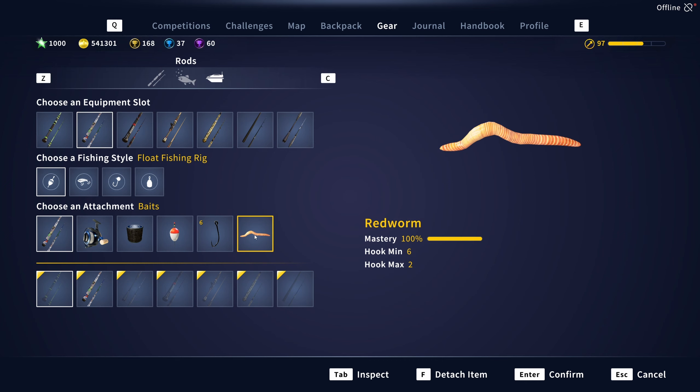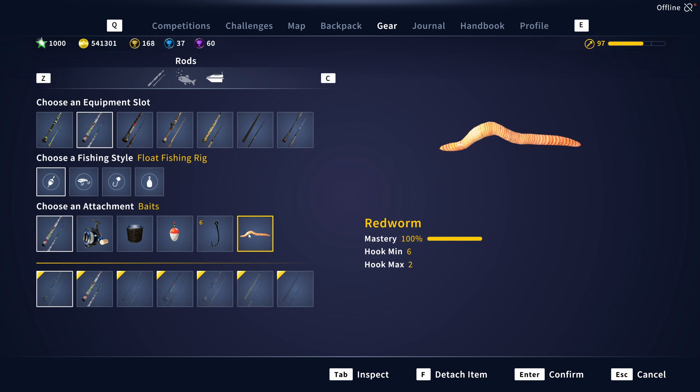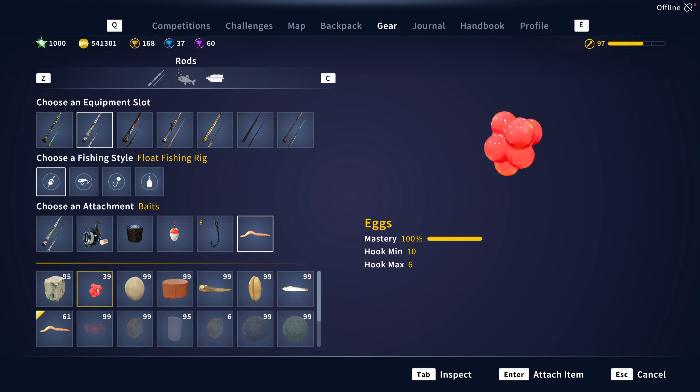I got it on a red one, size six hook. But they do prefer the eggs. I was getting golds and silvers on eggs.